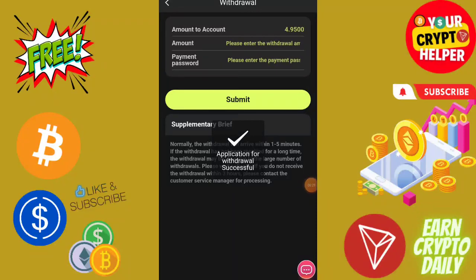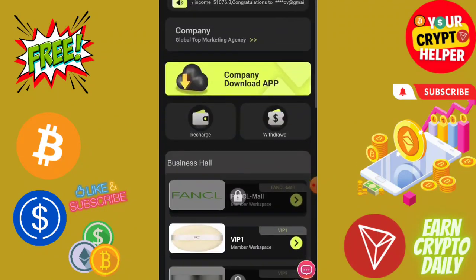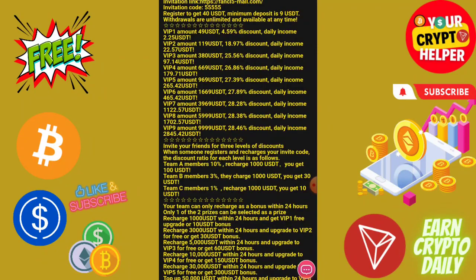Click on submit — it will be a success. I will show the window as proof. Here you can see: if you deposit only 9 USDT on this platform, you will get 2.25 USDT every day. I will show you the company profile.